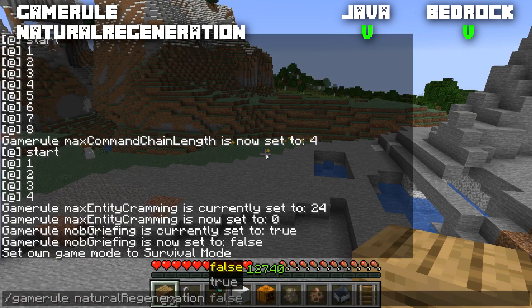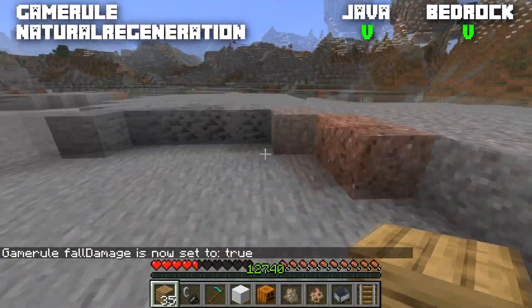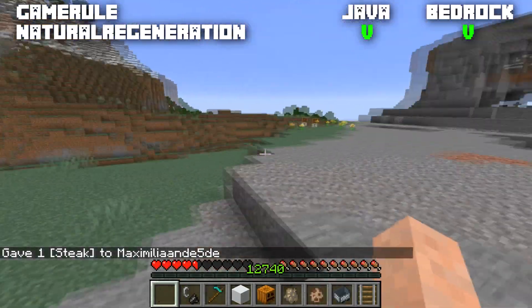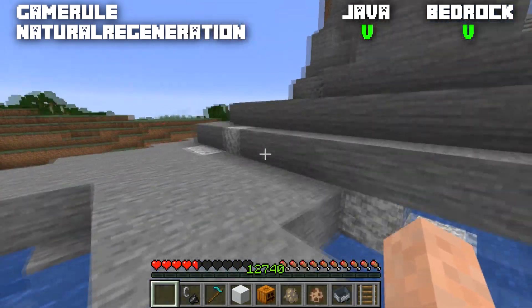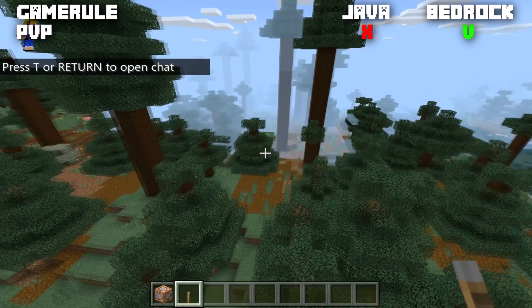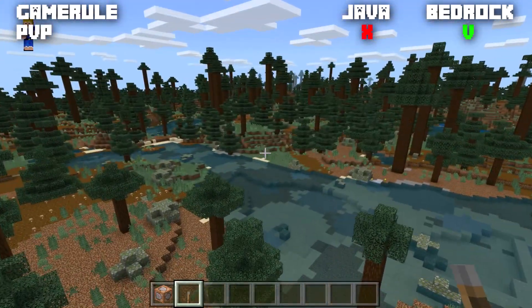The game rule naturalRegeneration is available for both Java and Bedrock, normally set to true, meaning you regenerate health when your hunger is full. When set to false, even if you refill your hunger completely you won't regenerate health. You can still heal with golden apples, regeneration potions, or healing potions — just not from having a full hunger bar.